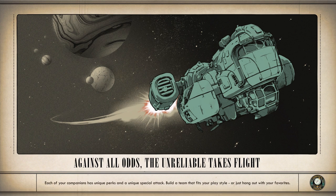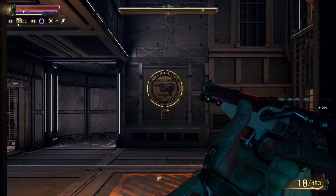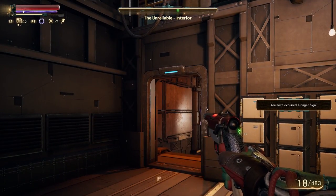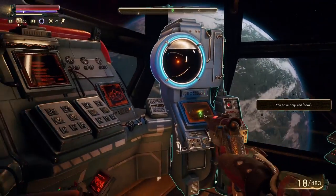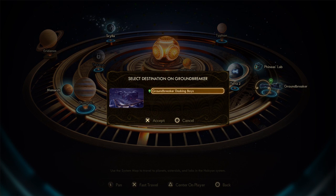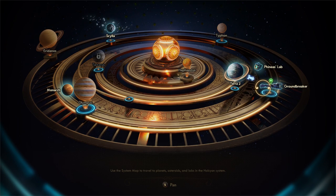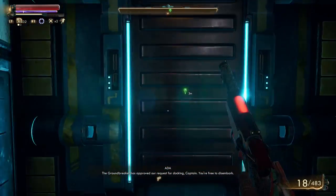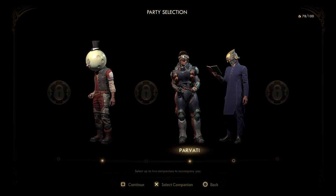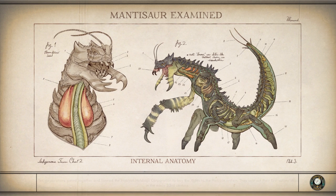Now, we do have to load into the ship and then load into Groundbreaker. I feel like loads over the last year and a half have gotten so much better. But I feel like loads have become a bit more annoying now. Most games — some of the best games — have found ways to work around some annoying loads, so when they are there they become much more noticeable. But I guess it's to be expected from a big open world experience like this one.